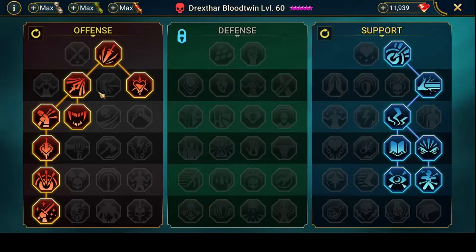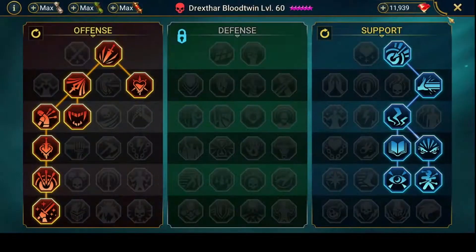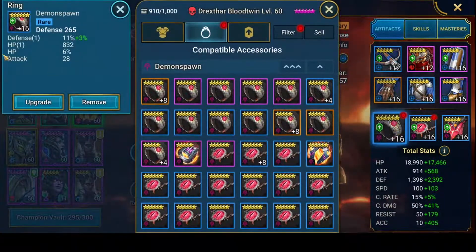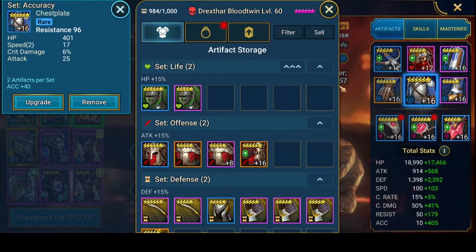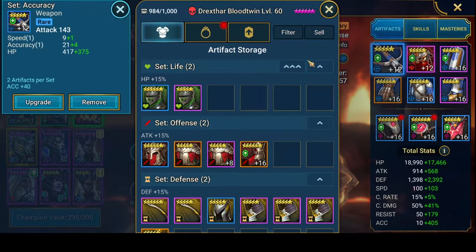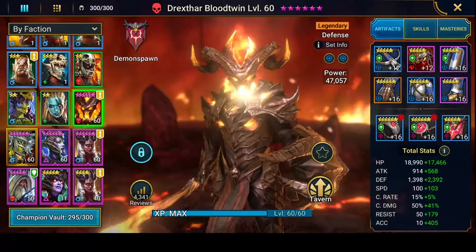Now we have got Warlmaster — if you're struggling with accuracy then take Eagle Eye, but personally I prefer Warlmaster because it just makes it a little bit faster to kill the boss. So: defense ring, defense necklace, and accuracy speed boots, resist chest — you could go accuracy chest or defense chest here — and defense gloves. You're just looking for accuracy and speed substats, and HP and defense substats don't hurt either.